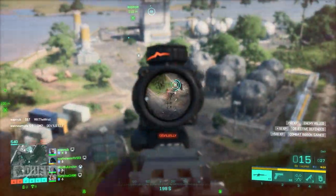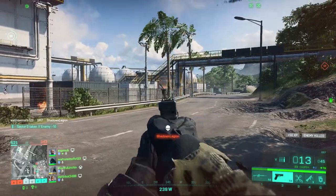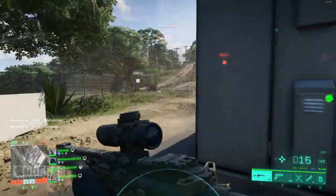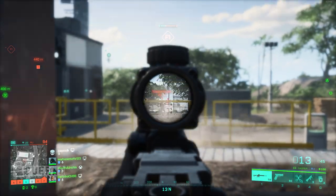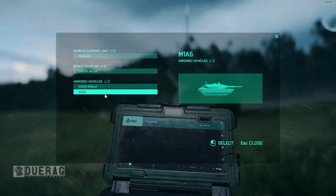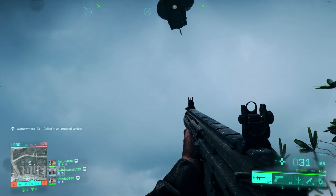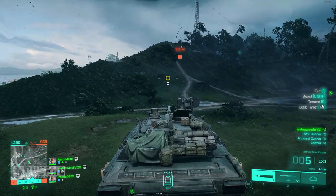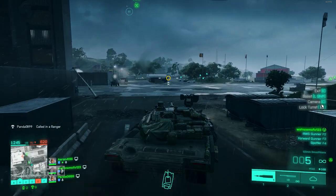Maria's revive ability — I only got revived once or twice, and it wasn't with her gun; someone came up and held E, which I don't like. I prefer charging the paddles and running away. With this system you have to stand on top of the downed player, which gets you killed. Casper's ability seemed to jam my tank once or twice. Nobody knows how to distribute ammo or health, and there's no indication of who needs what — the class system was just torn out without thinking.